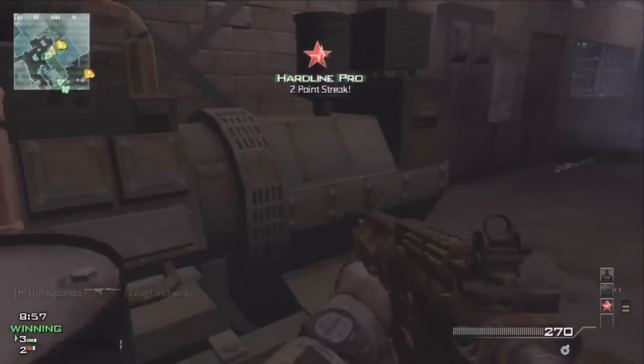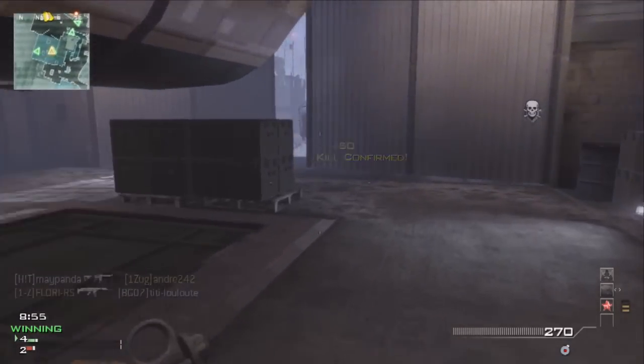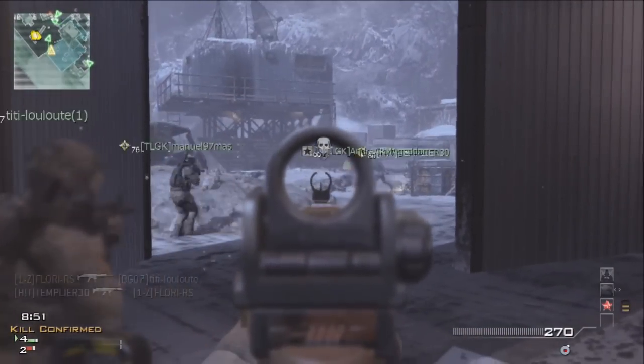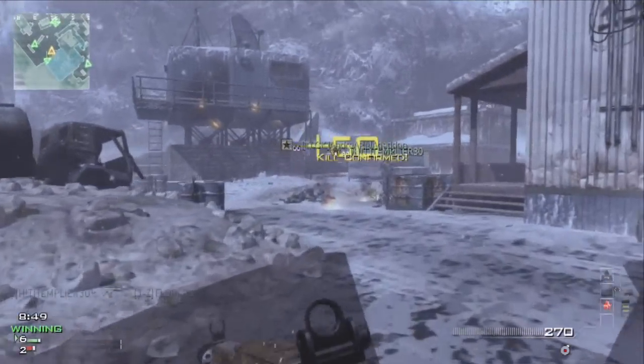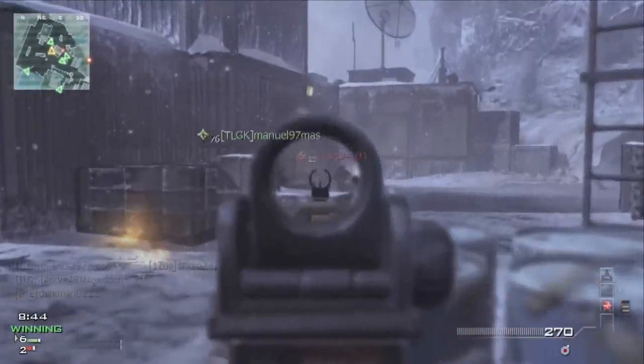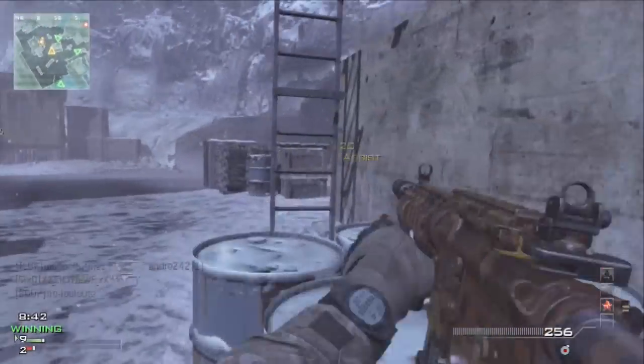Hey guys and dolls, Maypanda here again bringing you another mob gameplay. This time on Outposts I'm using the M4A1 with 2 attachments proficiency, of course using the silencer and not a mag. My special loadout for this game is hardline, scavenger and assassin. My actual starting perks are sleight of hand, blast shield and marksman.